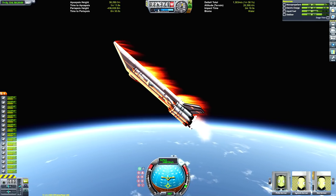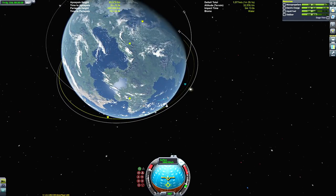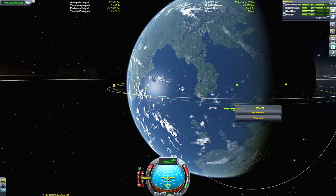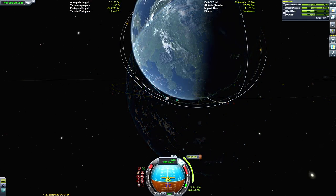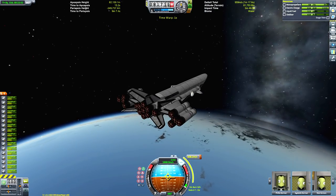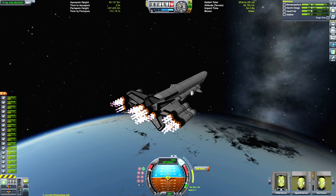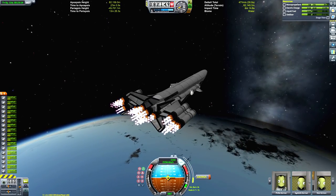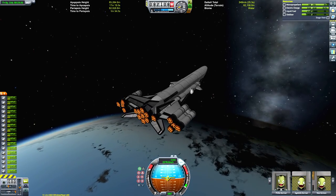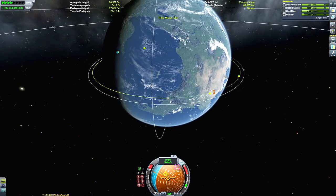We can pitch up in closed cycle mode and get our orbit finalized. As you can see, already we're much closer and the target nodes appear — we're pretty close. So I'm not going to worry about setting a maneuver node for a closer encounter because we're fairly close anyway. It's going to take about 600 meters per second to circularize, so we're not going to be able to get a very accurate maneuver node in terms of getting an encounter anyway.